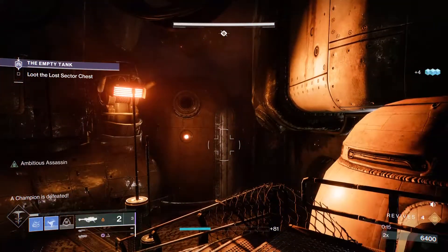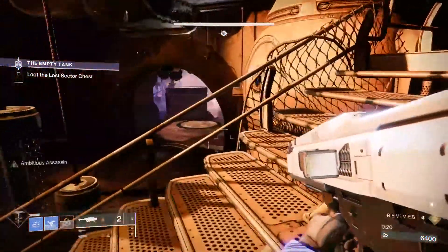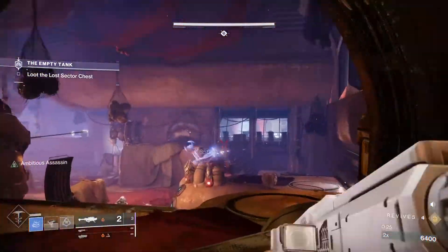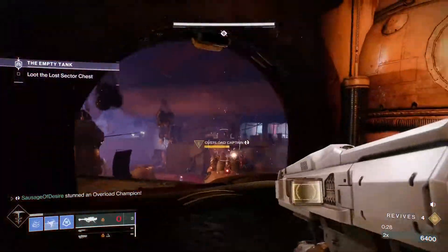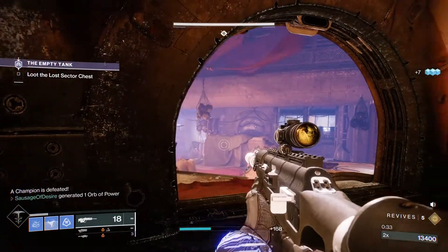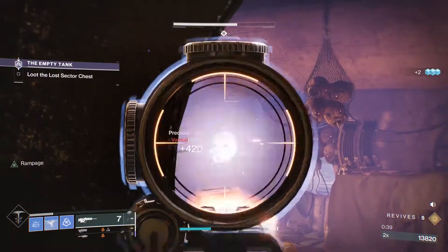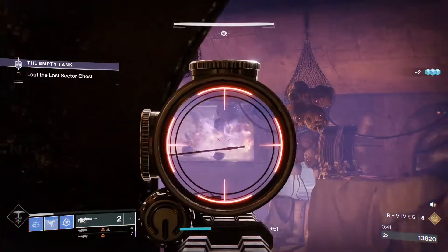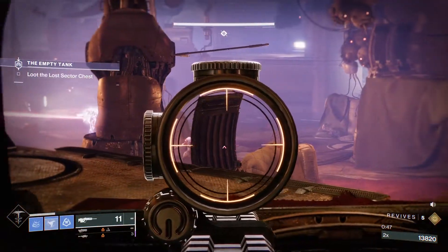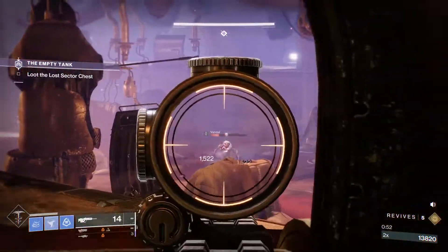That will reload two in the mag. Switch the hard light to solar so it's ready. There's going to be another overload champion on the decks — same on him, one, two. Always reload everything before you go in. Use the scout to kill everything you can. Use the exploders if anything goes behind the wall. You might want sniper resist, maybe melee mods for the end section with the dogs.